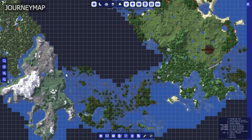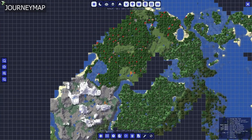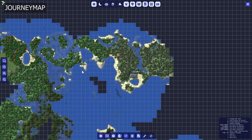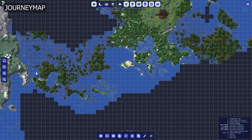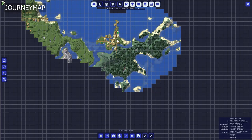Moving on from Serene Seasons, we're going to talk about an old mod that's been around for a while but is newly updated to 1.16, and that is Journey Map. This is by far one of the best — if not the best — map mods for 1.16.5. Journey Map doesn't just add a mini-map with waypoints; it adds a mini-map and waypoints you can set in-game, and you can pull up a full-screen version of your map in-game and via a web browser.